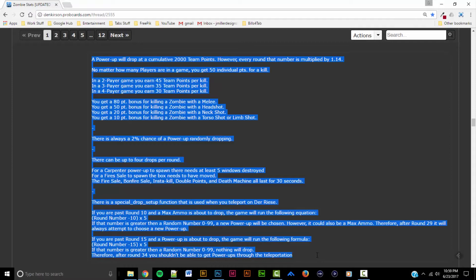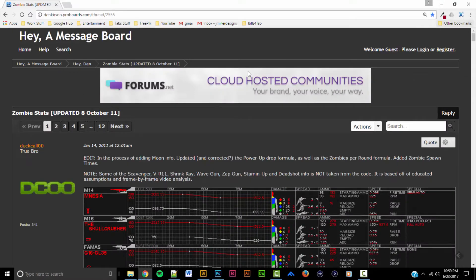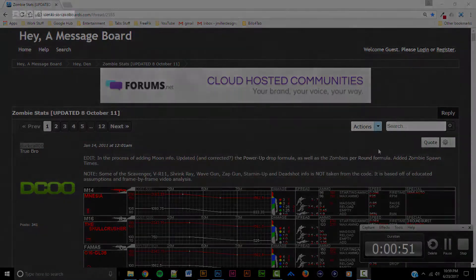The way you kill the Zombies can give you bonus points. Melee kills give you 80 bonus points, so in solo a melee kill is worth 130 total points. Headshots are a 50-point bonus. Neck shots give you 20 extra. And torso and limb shots give you 10 bonus points.